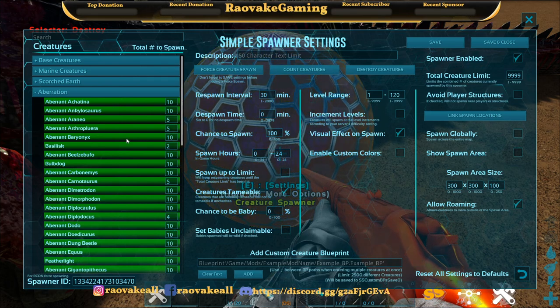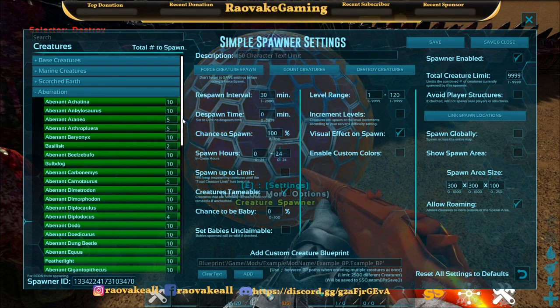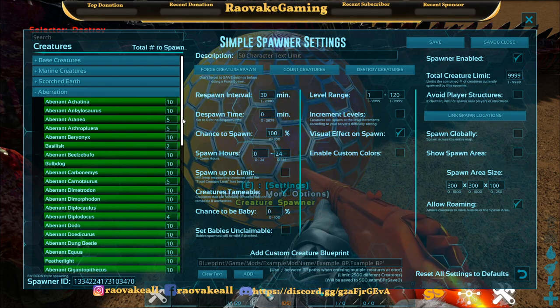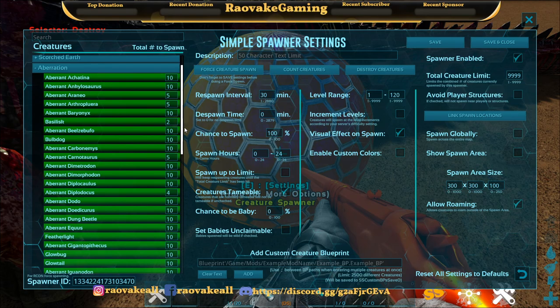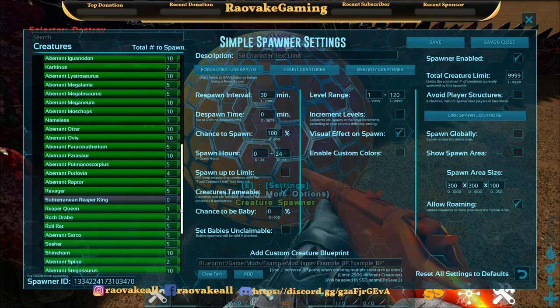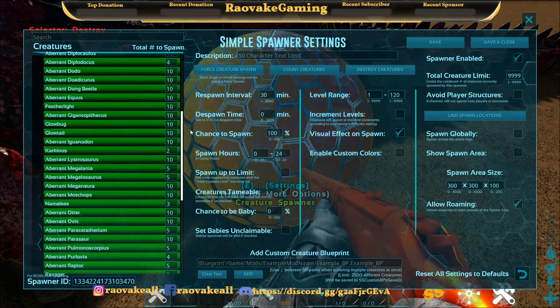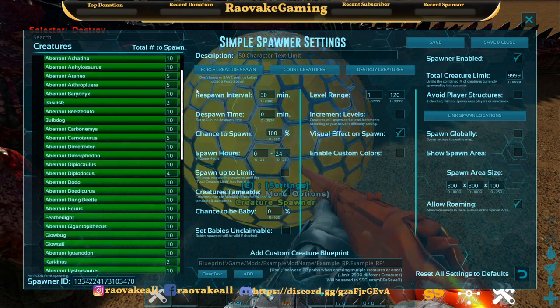I've gone ahead and changed quite a few things. I've set up spawns for nearly every single Aberration creature, so I'm just going to go through this real quick. Except for one, everything has a spawn set to it.